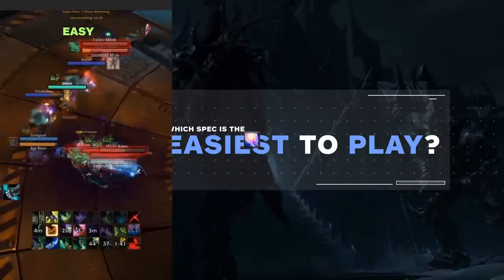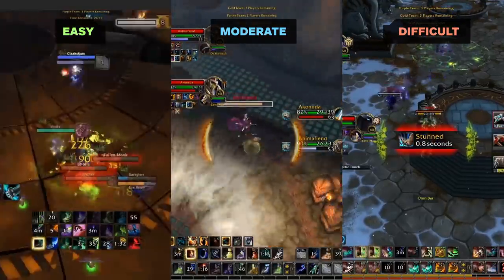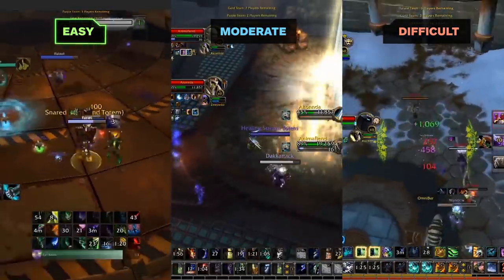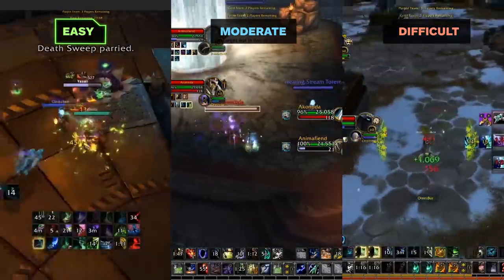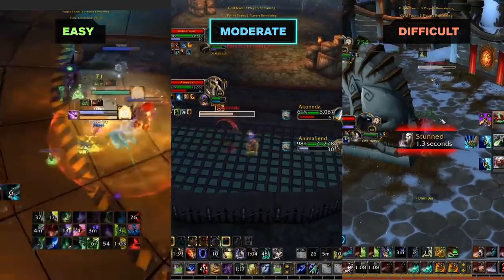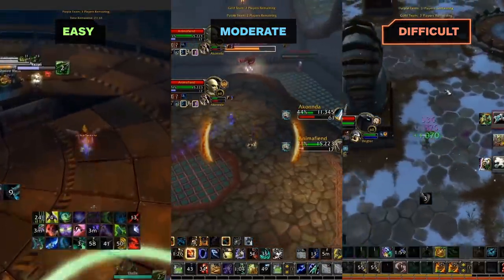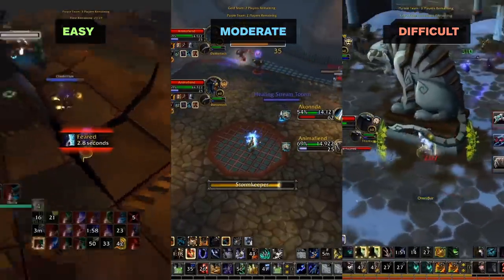We're going to have three rankings: easy, moderate, and difficult. These rankings are based primarily off of Arena, but some of the reasoning for specific specs being placed may overlap into battlegrounds, duels, or just general world PvP. The easy tier places specs with a low skill floor — the minimum level of ability required to be effective. Moderate includes specs with more utility, harder rotations, or a harder time surviving when trained. Difficult specs have an extremely high skill cap, requiring knowledge and skill to truly master. We're separating specs into ranged, melee, and healer for the most optimized rankings.